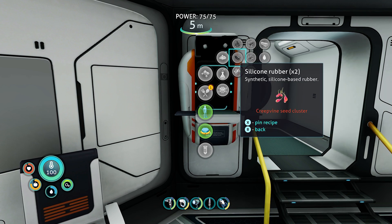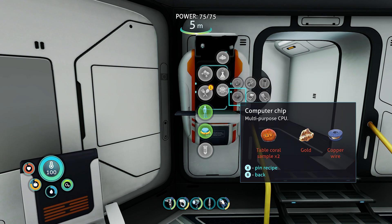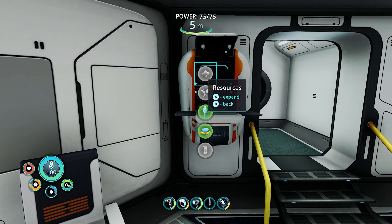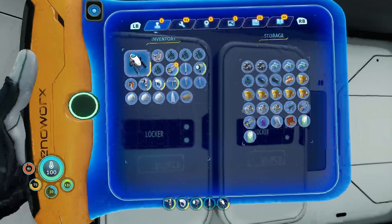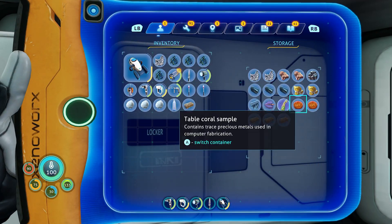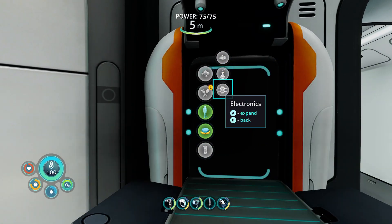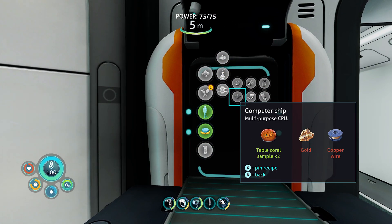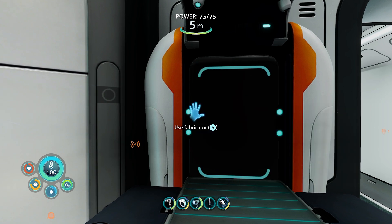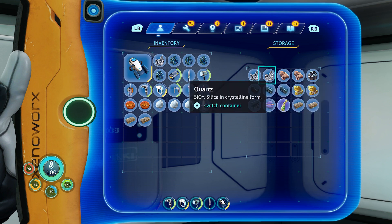Creepvine seed cluster. And we need a titanium ingot already. We need table coral — we have two table coral. There's an ingot there. We could probably make the computer chip here — gold and copper wire. Gold is what I need to find. Is this gold? Nope. Copper? Nope.